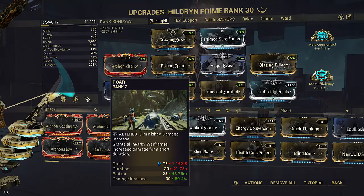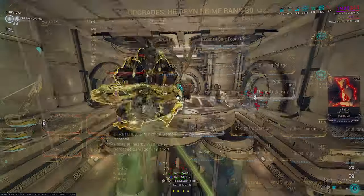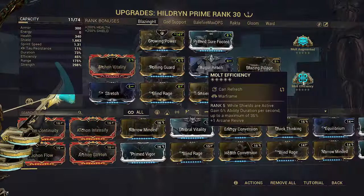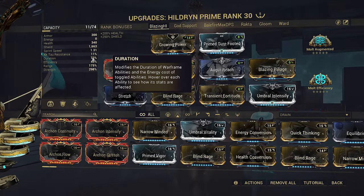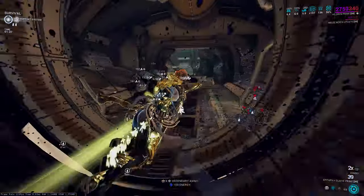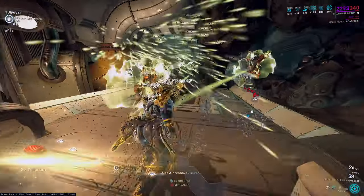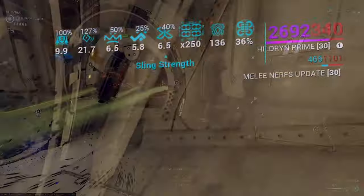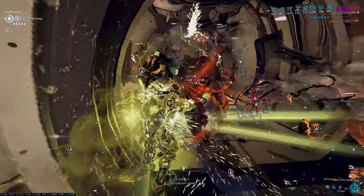Roar is the helmet since we are DPSing with heat dots, meaning Roar double dips its damage multiplier. Mold efficiency also increases Roar's duration back to over 30 seconds, making it less annoying to maintain. The 423 strength of Roar gives a massive 126.9% double-dipping buff. This is also a heat inherent build.